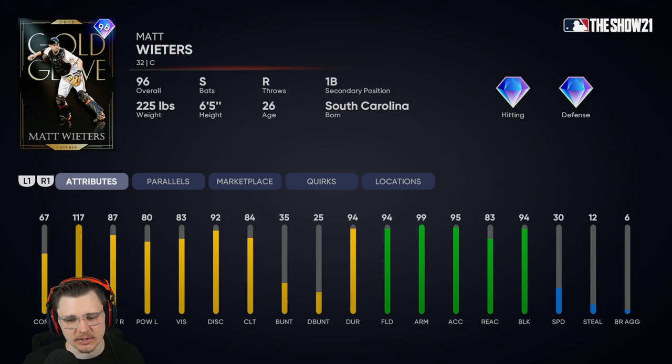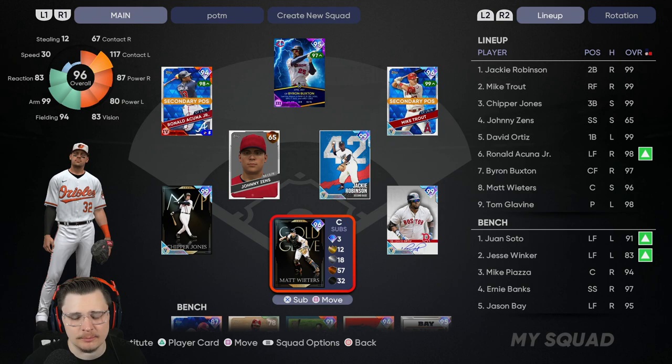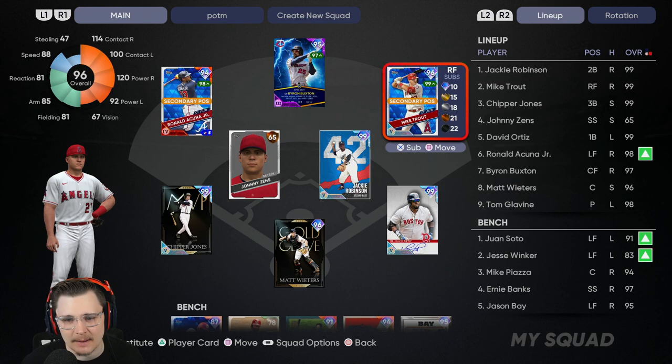Against lefties it could be a fun bench bat. When it comes to his fielding, this is really what the card is supposed to be about — it is his Gold Glove series reward card: 94 fielding, 99 cannon, 95 accuracy with 94 blocks. At least with him behind the plate you don't have to worry about pretty much anything, although I've never really had catching issues even with low fielding.